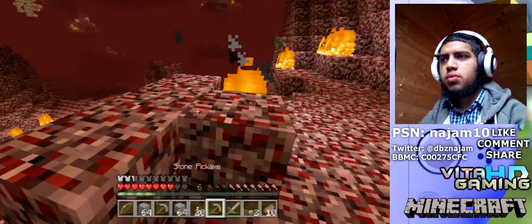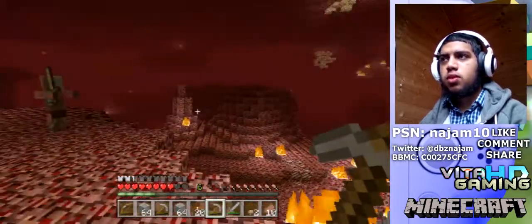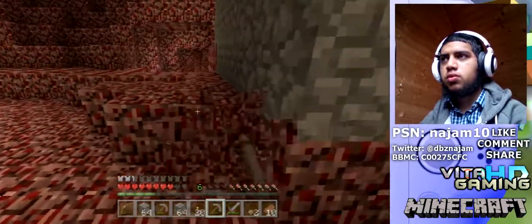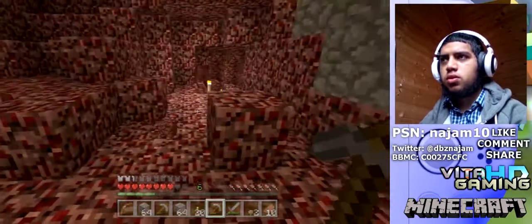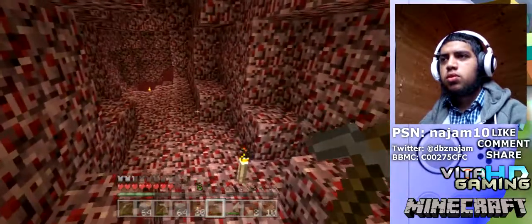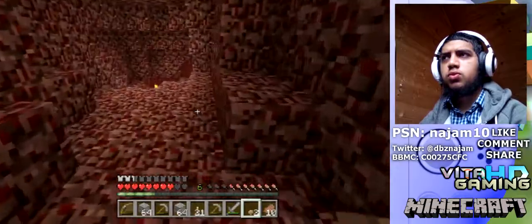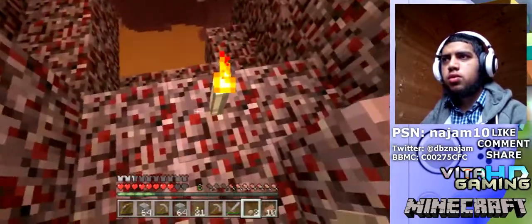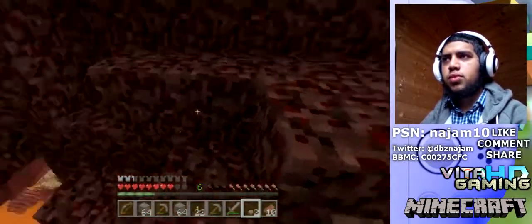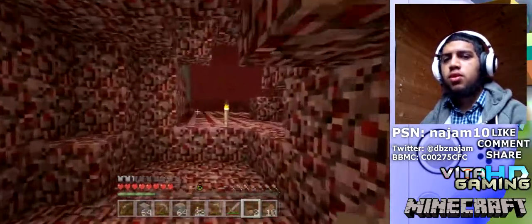By the way, I've actually turned the gamma down to 75. I like it looking a little dark and light in some areas, because if you put it at 100 it just washes it all out — it doesn't look nice. Of course it's easier to play, but it just doesn't look nice. I can't believe I put that torch there — two of them.